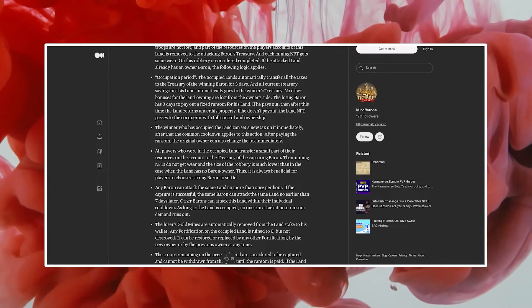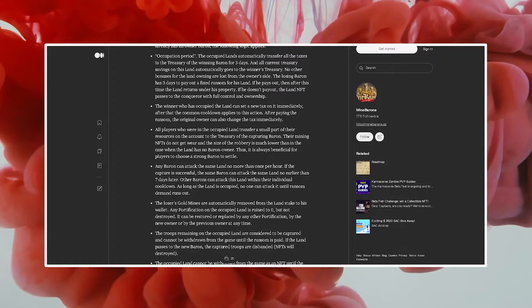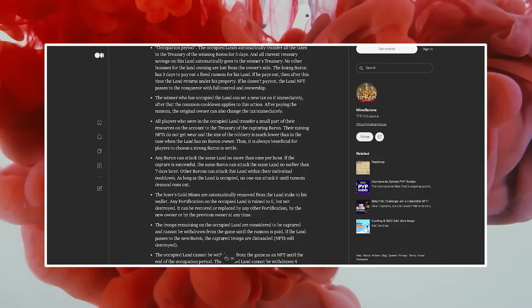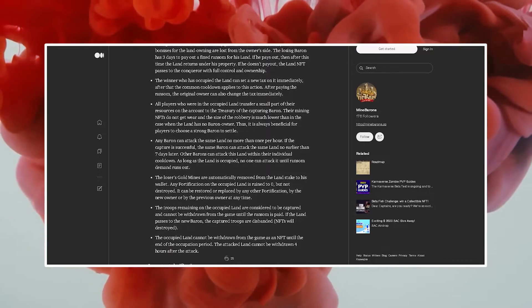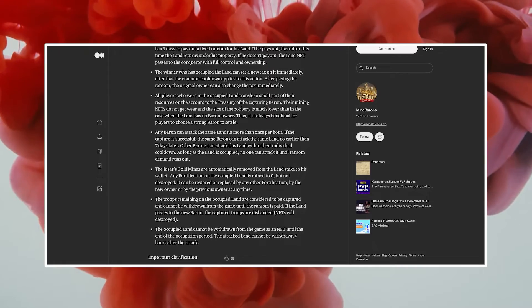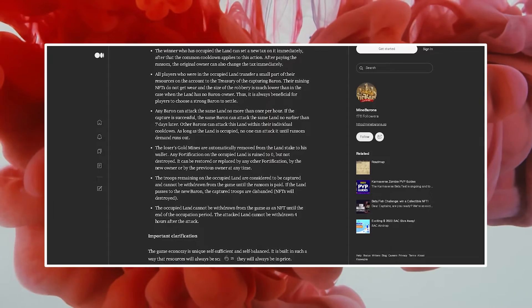The tax is written off and goes to the Baron's treasury when players withdraw resources to their wallets. The Baron can charge the tax once a week. To withdraw the land NFT from the game, the Baron pays tax in gold. After the withdrawal, the tax for farmers on that land becomes zero percent.